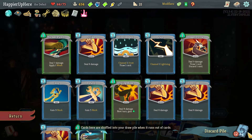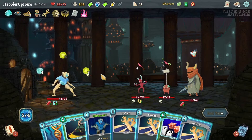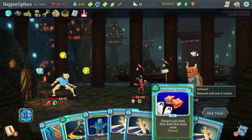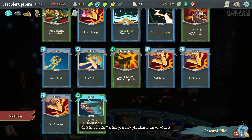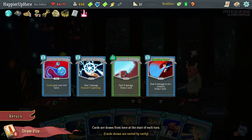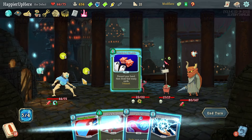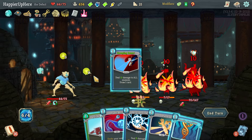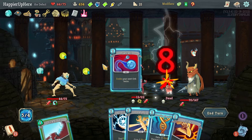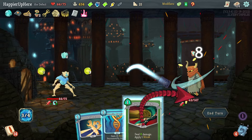I don't have any AoE damage card. Let me do Dagger Throw — wait, I reshuffled, so Sweeping Beam is coming up. For a second I was scared. Should I do Genetic Algorithm, Hologram? Let me do Calculate Gamble, gain extra energy, and I got my Genetic Algorithm back. Let's do Sweeping Beam first, then Dual Cast, Quick Slash, Ball Lightning, Sucker Punch, Strike.